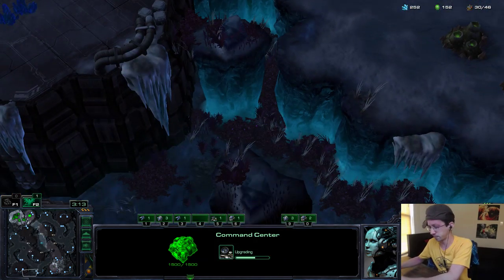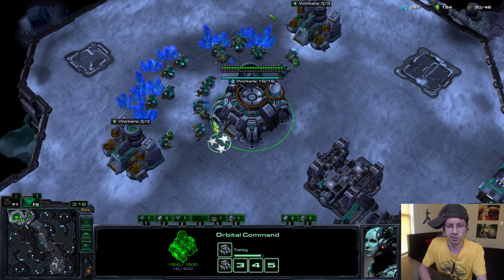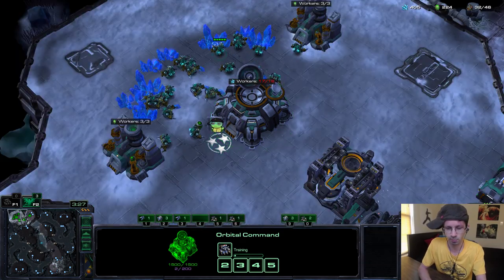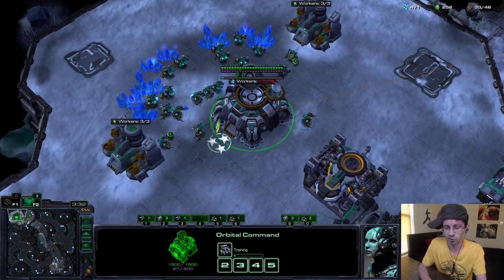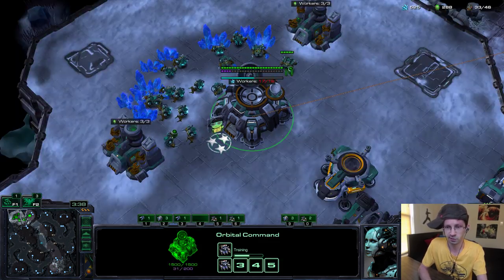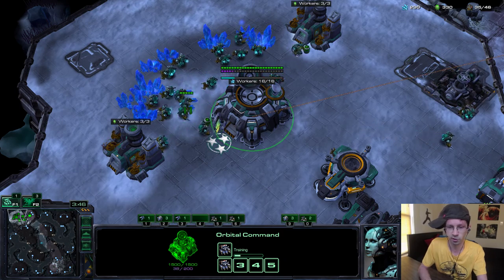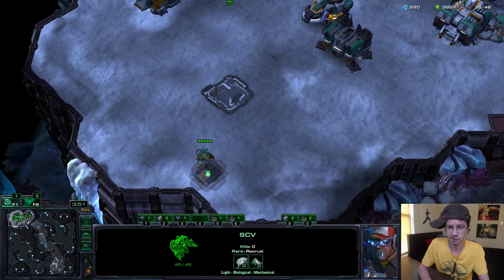Now I'm going to go over depot placement for anti-blink stalker depots, or what I like to call them. I think I was one of the first players that actually started really doing this on ladder — I know Ruff does it as well, using factories and stuff. Your third depot is what I call the anti-blink stalker supply depot, built right there for vision in your base. That's usually your third one.